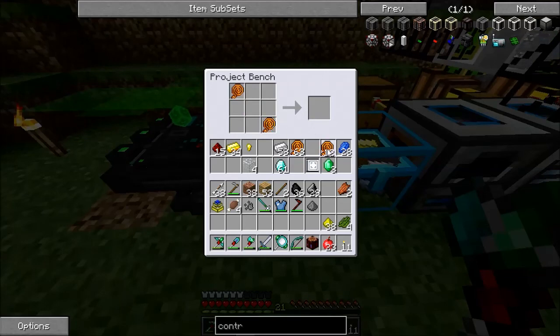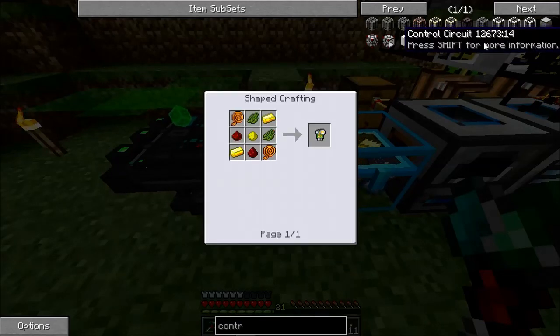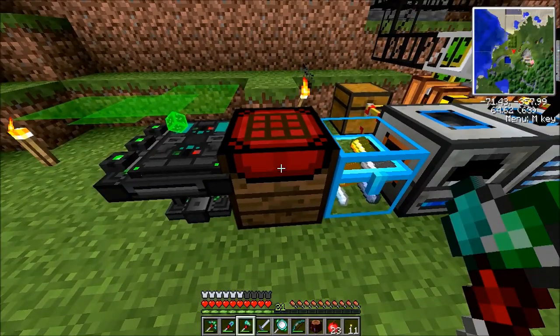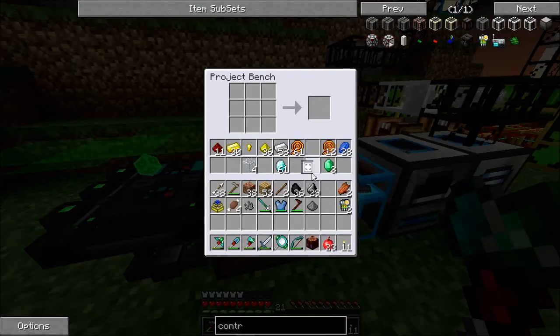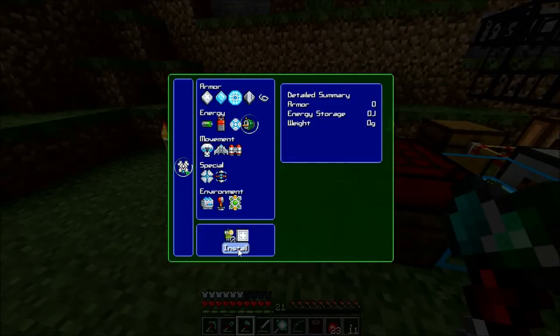The recipe was like this — glowstone in the middle and gold there, I believe. Got those made. I already made basic plating earlier. So I'm going to go ahead and install the heat generator into the chest plate.